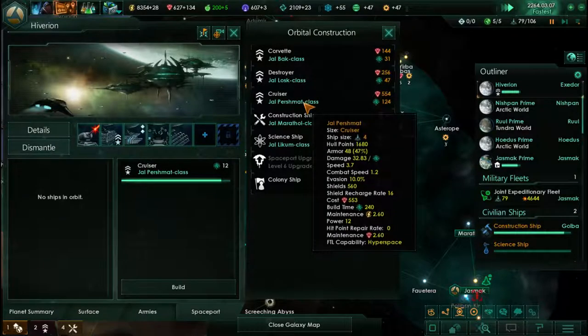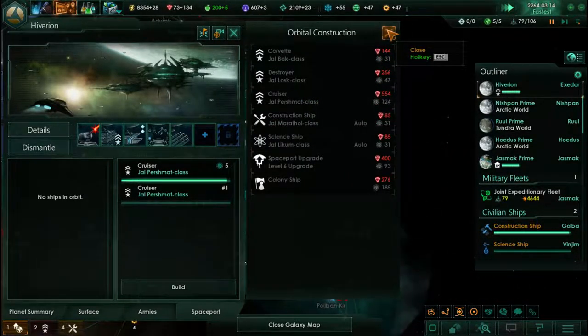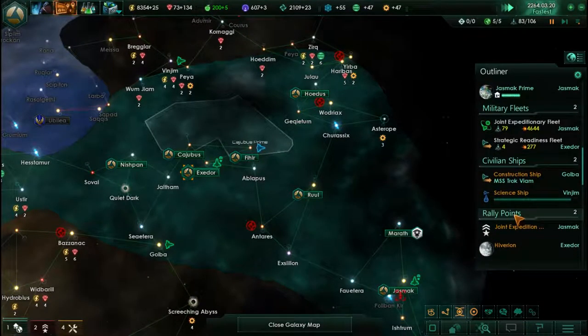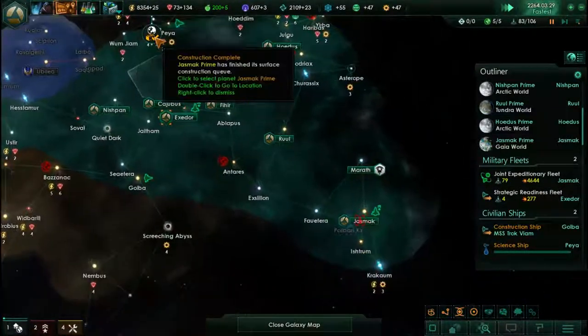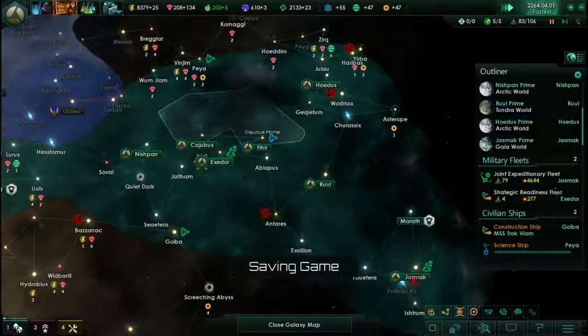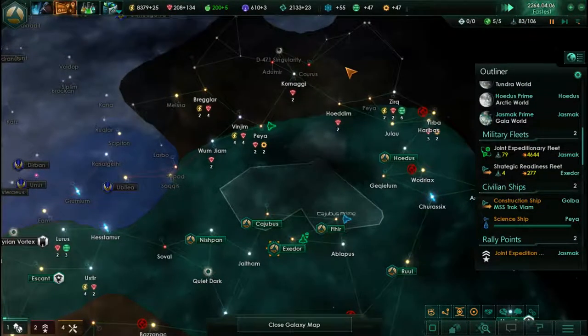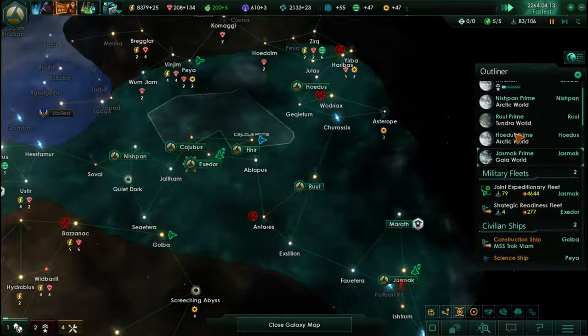600 — definitely want to do another cruiser after that. 550 now to build one of those, and they're worth 270. That's going to put us to 87. We can do about five cruisers.